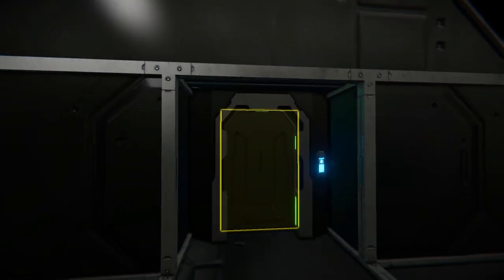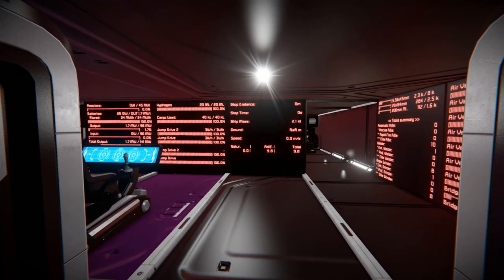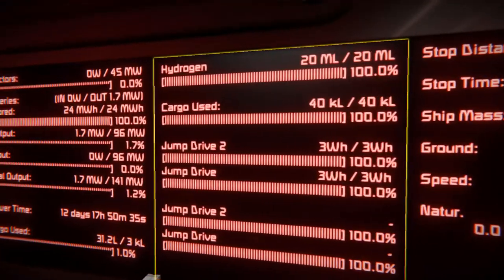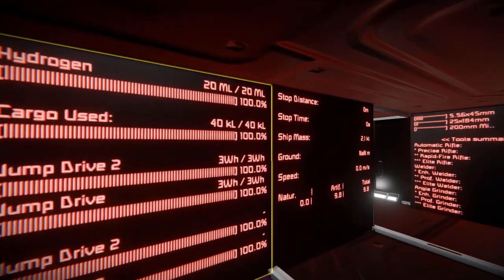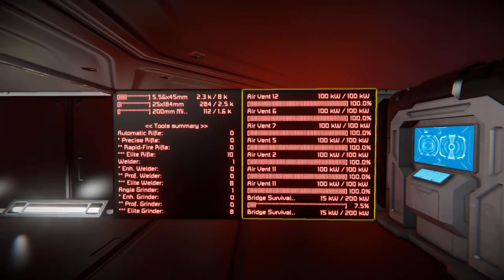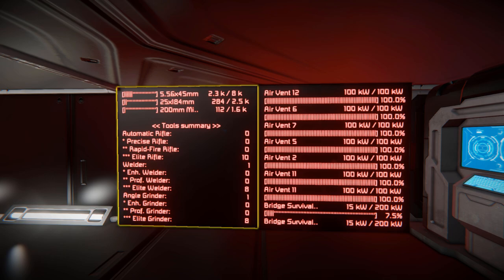Coming through the next doorway, we're instantly greeted by a bunch of programmable blocks and a bunch of LCD screens displaying everything about the ship. Walking across, we can see our jump drives, hydrogen levels, and cargo use, as well as our reactors, batteries, and all our power input and output. Over on another screen, we can see our speed, travel time to stop, and over on the other side, our air vents' status and what tools are in our cargo containers.